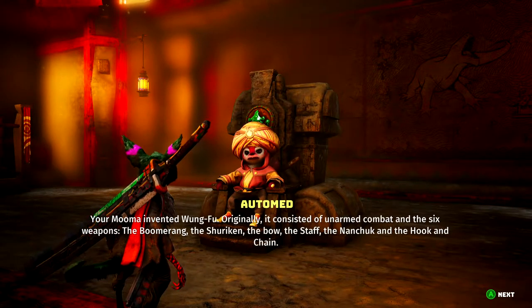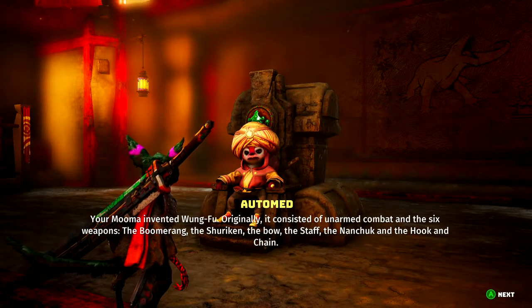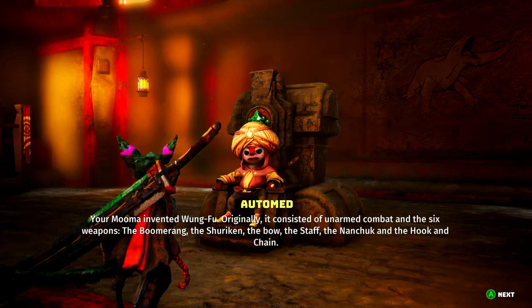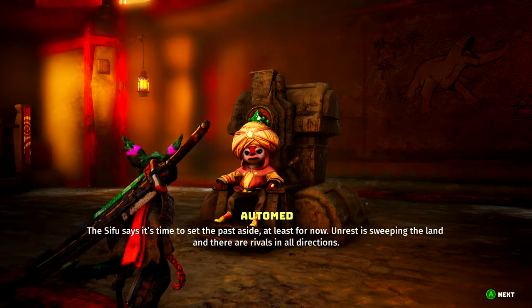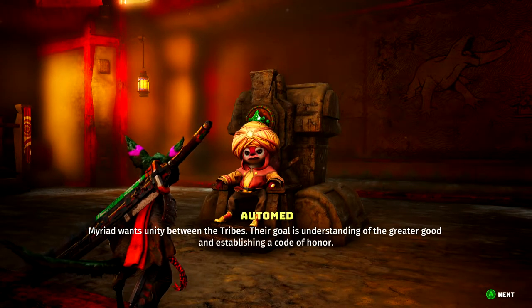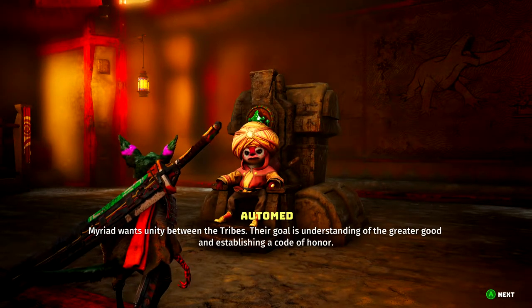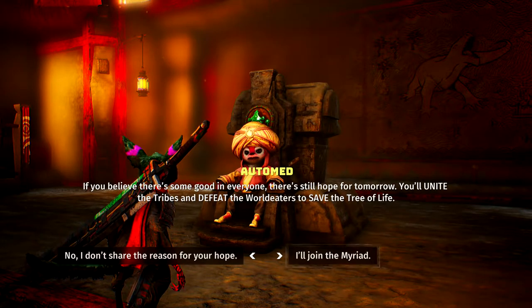He's convinced you've returned for a reason and is glad you chose to come here. 'There's something about your spirit that sparks memories of you as a kidling. He can still sense you're kind-hearted.' The Sifu says sometimes one memory can make another come to life. He hasn't thought about your Mooma for ages, even though she taught him a lot — he was one of the original Wong Fu disciples. 'Your Mooma invented Wong Fu. Originally it consisted of unarmed combat and the six weapons: the boomerang, the shuriken, the bow, the staff, the nunchuk, and the hook and chain.' The Sifu says it's time to set the past aside. Myriad wants unity between the tribes — you'll unite them and defeat the world eaters to save the tree of life.